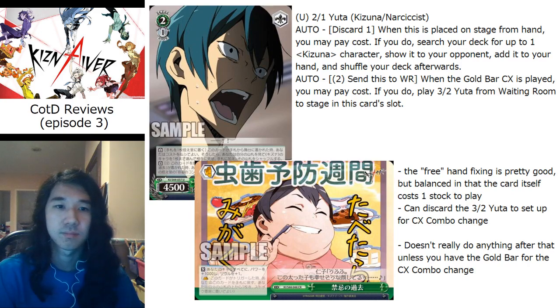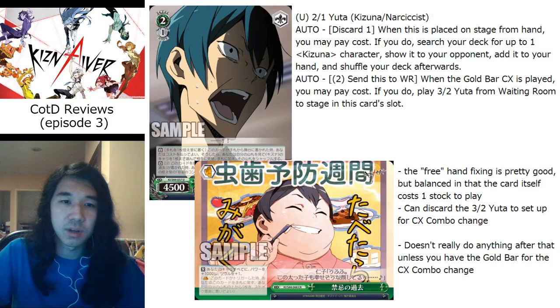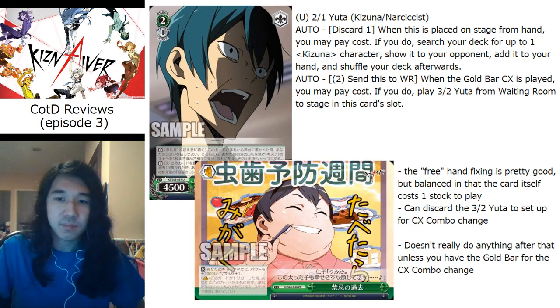It doesn't feel impactful enough to warrant running. The other issue is that if you're running this as your advanced play, you're not running Katsu, and that's a mistake. Green is probably not going to be played much outside of level zero. Some people will play the Honoka level one combo, but more people are probably going to be running the Tenga, which we'll get to in a second.